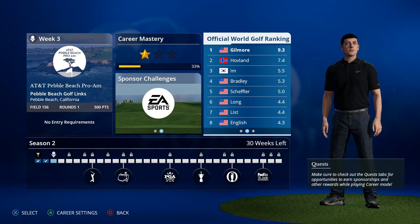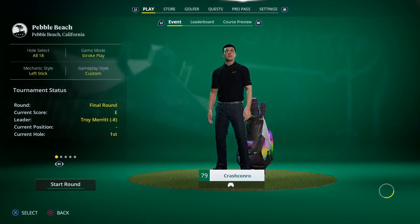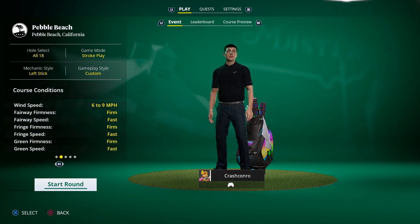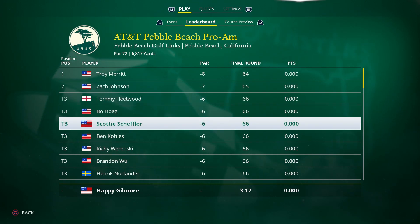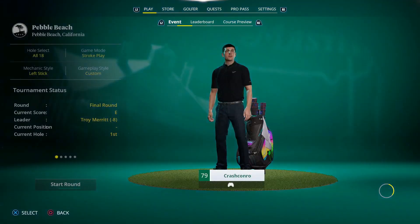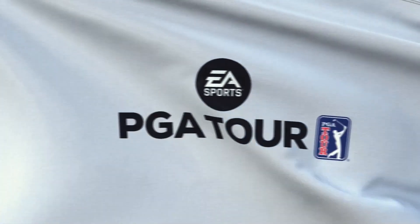We're still first in the World Golf Rankings. Hovland has actually started to really take it among the AI — he's actually above us in the FedExCup rankings because we had such a bad Farmers Insurance Open. Without further ado, we're going to go to Pebble Beach for this tournament. Troy Merritt has set an eight under target pretty early on. Six to nine miles an hour wind — a little bit of wind at the coast. We're teeing off really late, twelve minutes past three, so most players would have already gone.